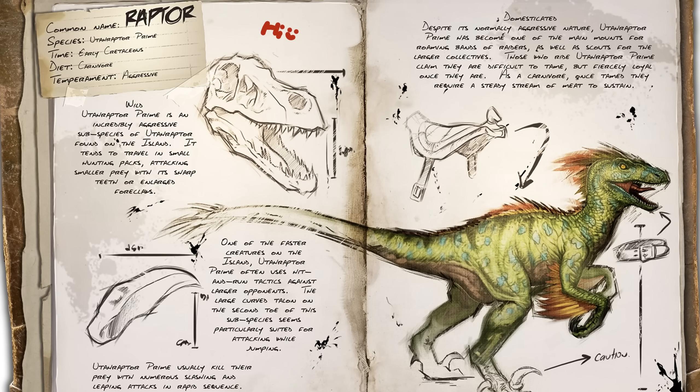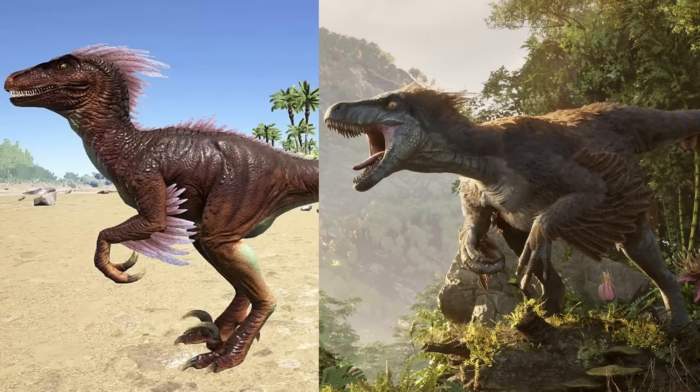This is Utah Raptor Prime — this is the ARK Survival Evolved version, and a really good example of how we can take a design, make it more realistic, but also just generally make it better for the sequel. That's a hell of a glow up. More than any dinosaur we're going to see today, the Utah Raptor looks substantially better in ARK 2 compared to ARK 1. So what makes it better and what makes it more realistic?